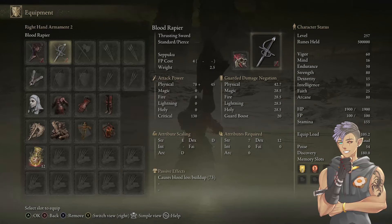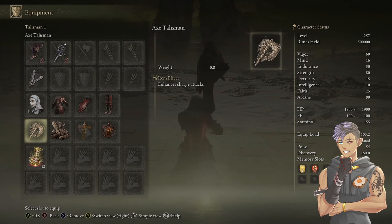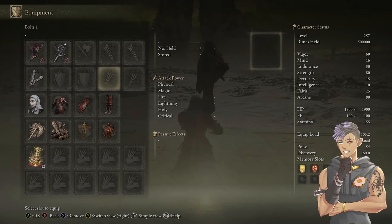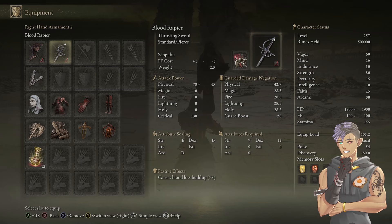For the secondary right-hand weapon, slap on any weapon that doesn't weigh too much and put Seppuku on it so we can activate our blood loss buffs — the White Mask and the Lord of Blood's Exaltation. During the fight, we're also proccing blood loss, which resets these buffs. You should have them active at almost all times because of just how much this build bleeds. Make sure the weapon can take Seppuku — the infusion doesn't matter, I just put blood on it to fit the theme.